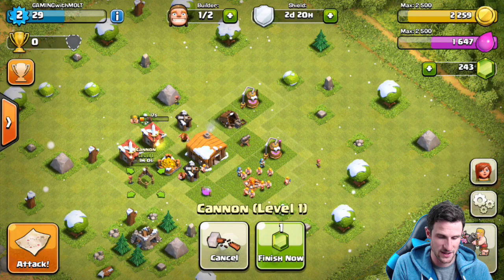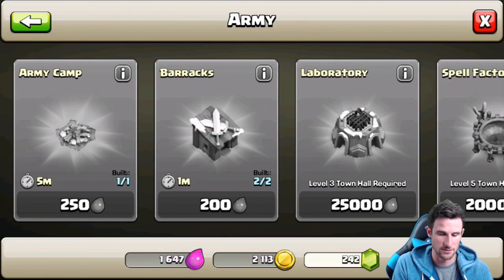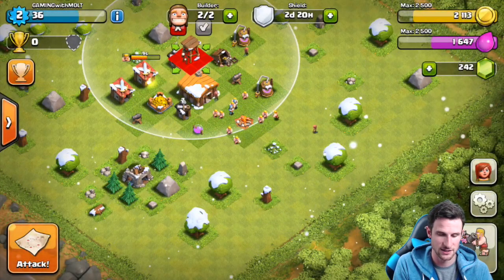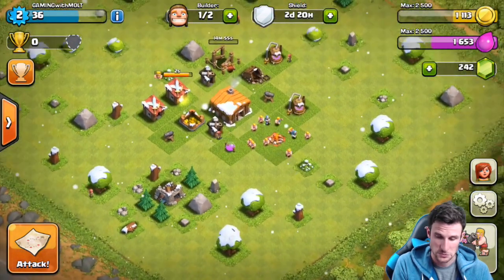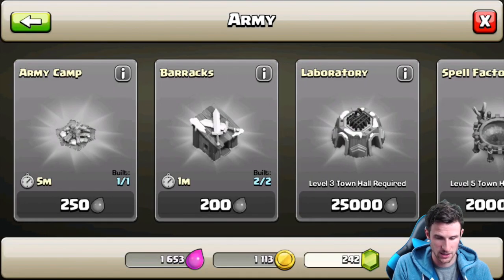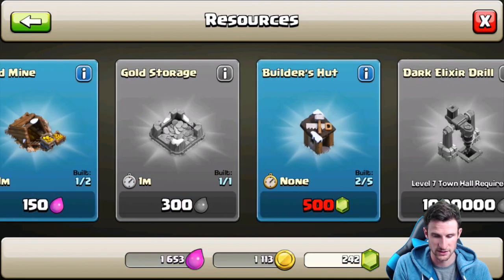Let's build the other cannon — put it right over there, that'll be done in a minute. Let's finish it now. Defenses — archer tower, put that right up here. 15 minutes, so we're not going to gem that one. We're going to save the gems.